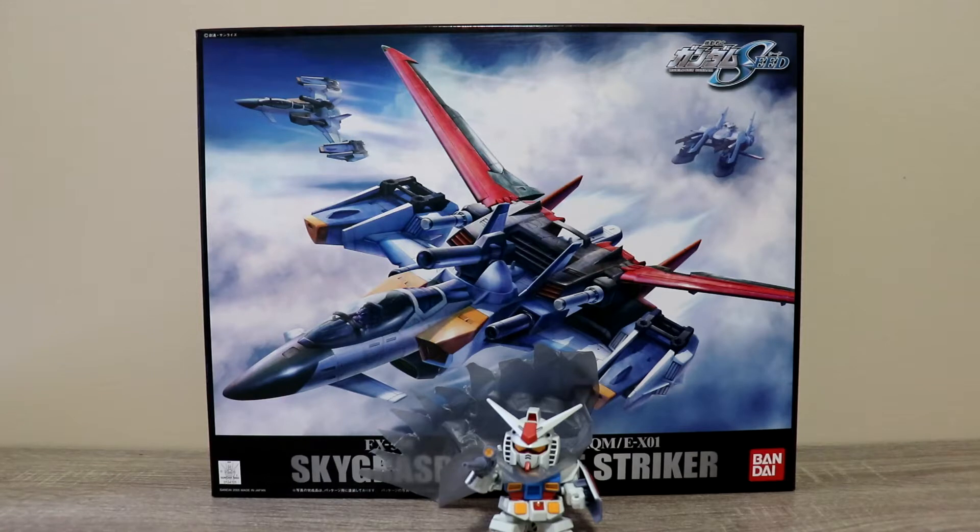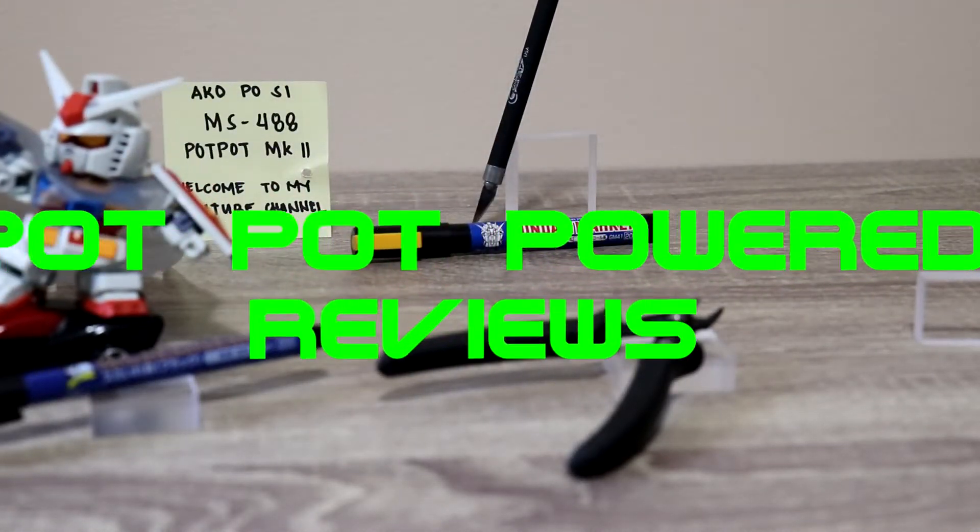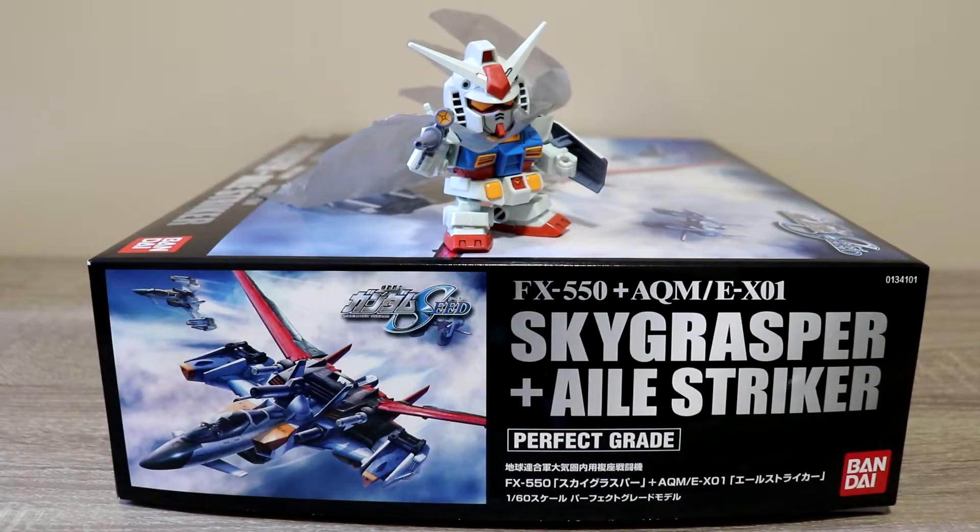If you're new to the channel, consider subscribing. This kit was released in 2005 by Bandai of Japan and retails for 5,000 yen. The Sky Grasper works as an aerial support fighter unit and is very compatible with the Strike Gundam — it acts as a kind of support delivery system when delivering the striker packs.